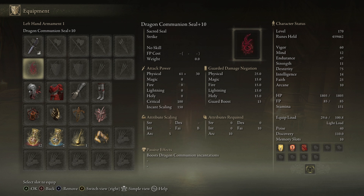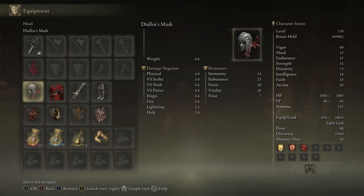As for the armor of the build, you would ideally want the White Mask, but because it doesn't match, I just prefer to rock with the Dialis Mask, Mesomer's Armor, Fire Knight Gauntlets, and Haslow Greaves. I think that this just looks excellent on the build.